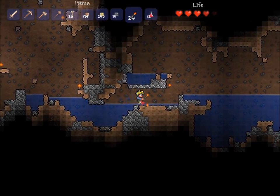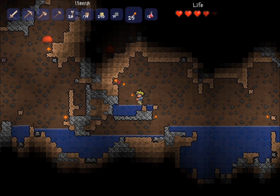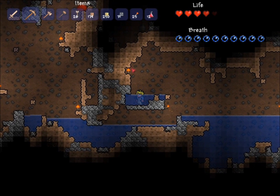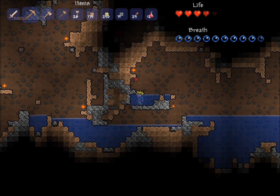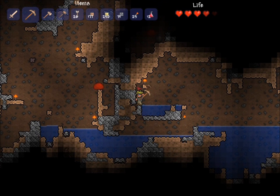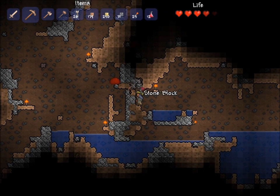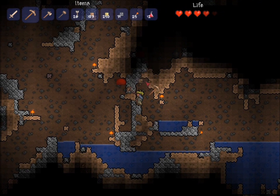I should probably have my torch out. Yep — it's a good thing I did that. There's a pot over there. There we go. We're working our way up and those slimes can't do anything against me, which is fine with me because I'm tired of fighting slimes at the moment.